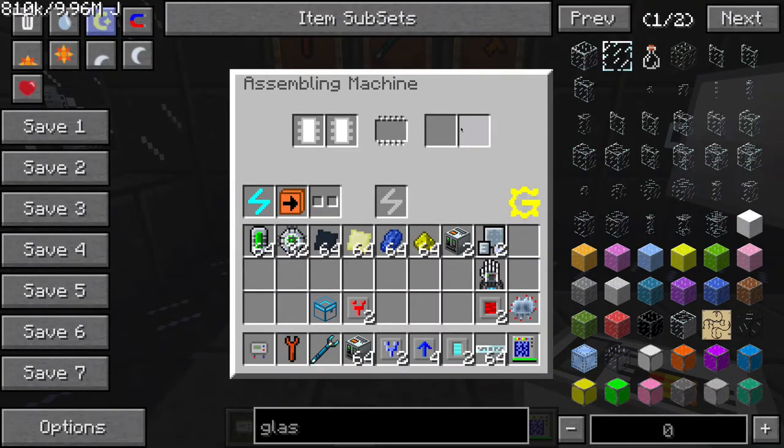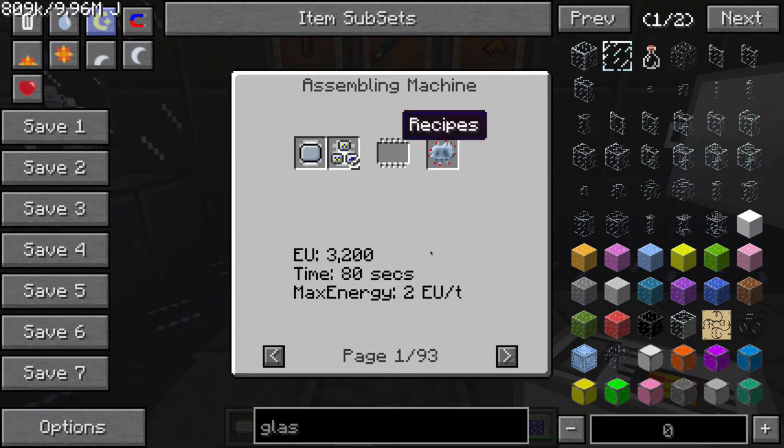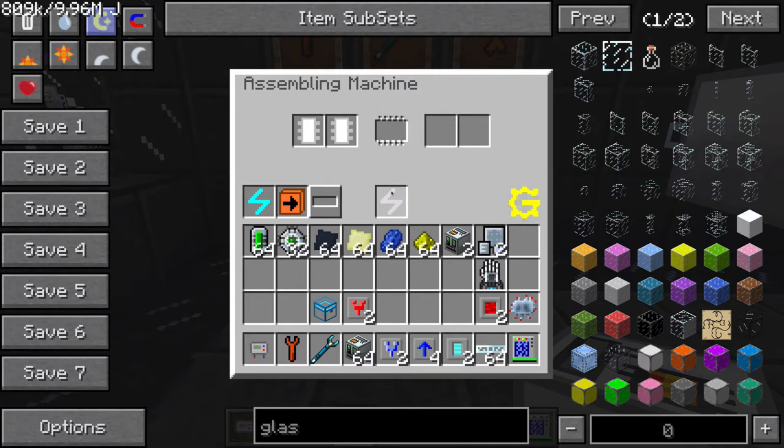Inside the machine we have two input and two output slots. The input slots are determined by the single or multi-faced input button, which we'll show in a minute. The middle here is a recipe button where you can see all the available recipes for this machine. This spot is for a battery — you can put an RE battery, a lithium battery, a lithium bat pack, and so on. These other buttons should be familiar if you've already watched the other episodes, but we'll go over them quickly.